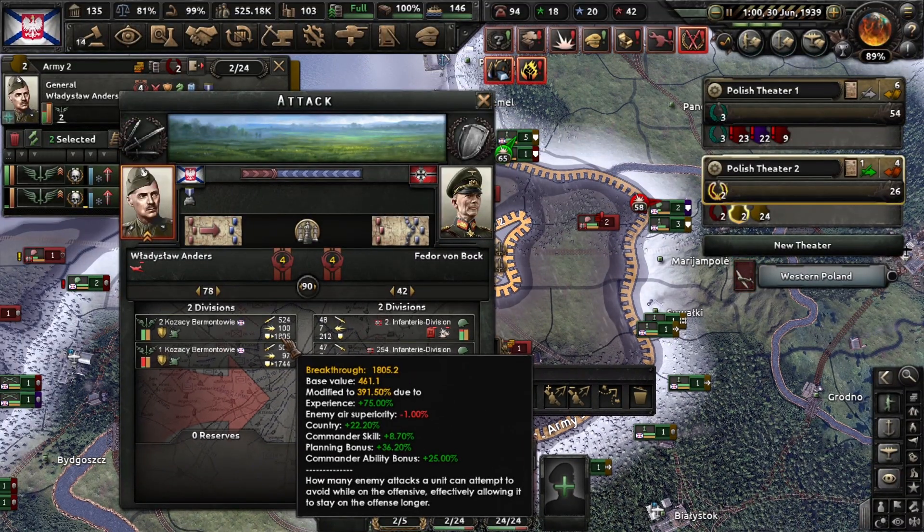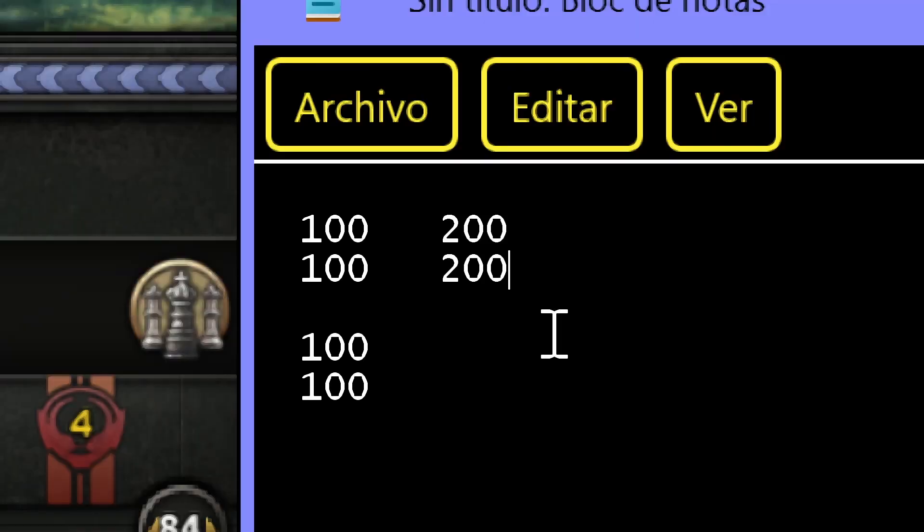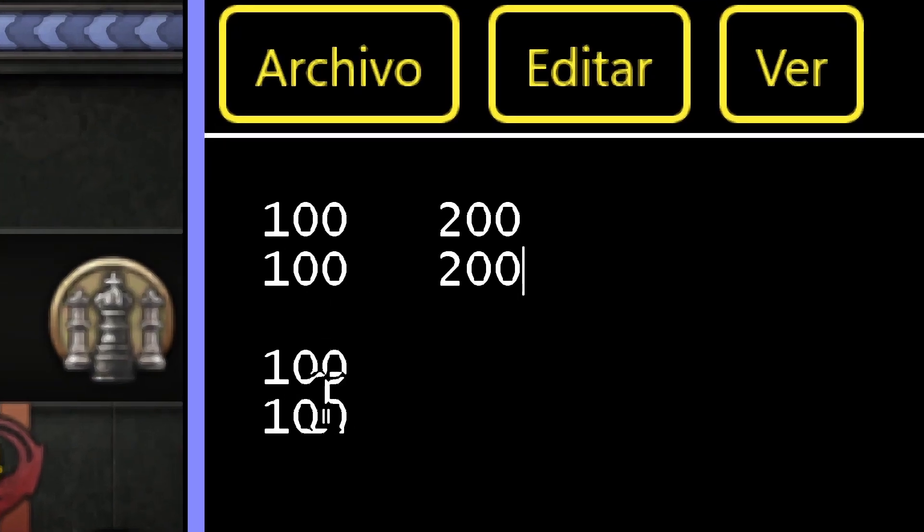So in this particular case, using small divisions versus big divisions doesn't matter much — until you hit a critical situation. Let me show you another example. Let's assume we're confronting two sides — attacker or defender, it doesn't matter, because defense transforms into breakthrough when attacking.